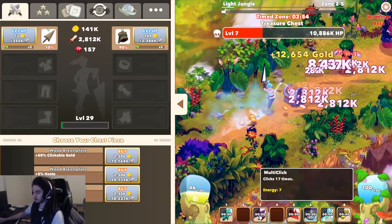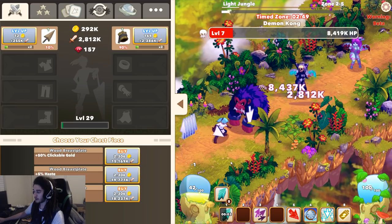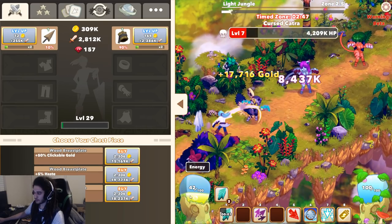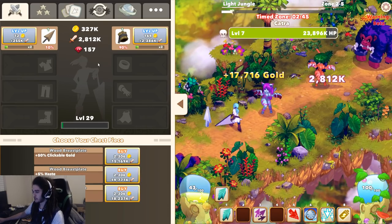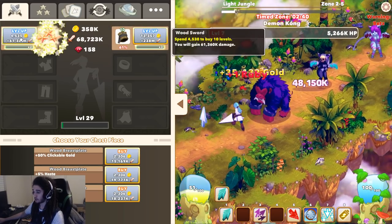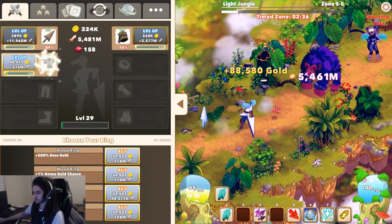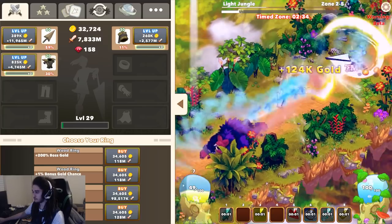This is my multi-click, which hits 17 times for one energy. We don't actually click manually. You do have the default left-click — one left-click consumes one energy. But once you kind of start creating custom builds and stuff, you're probably not really going to be left-clicking too much unless that's how your build works. For the chest piece, I'm going to buy haste because that's what we're scaling. You can press Z to buy multiple at the same time.